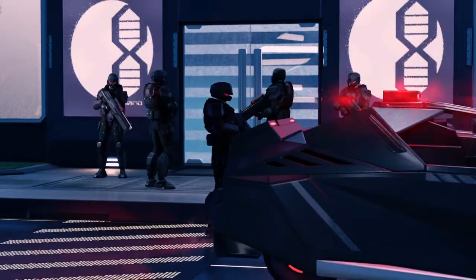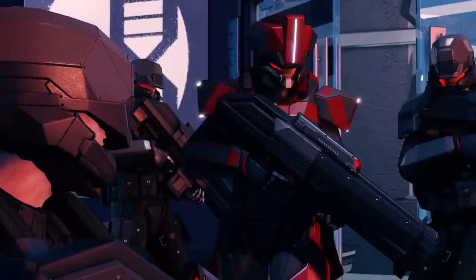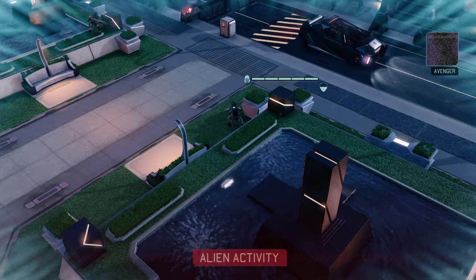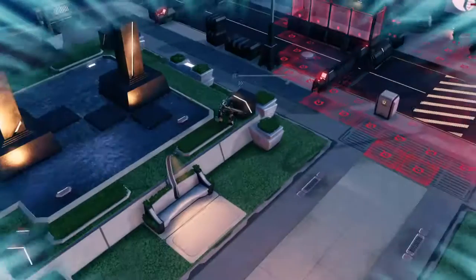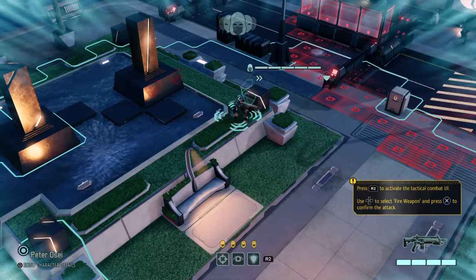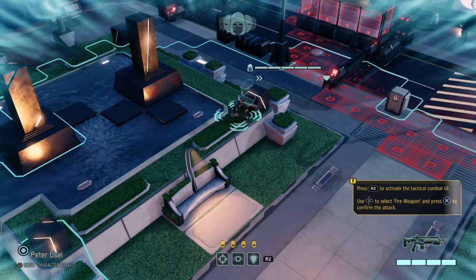They may have the numbers but we've got surprise on our side — hopefully that's enough. Time to use the grenade. The game instructs us to press R2 to activate the tactical combat UI, use the D-pad to select 'Fire Weapon,' and press X to confirm the attack.